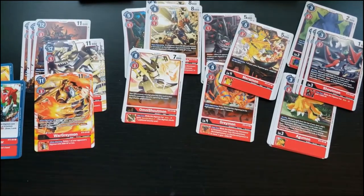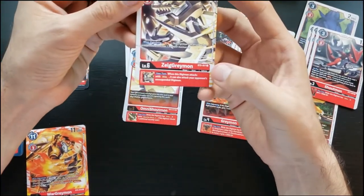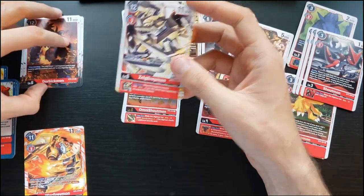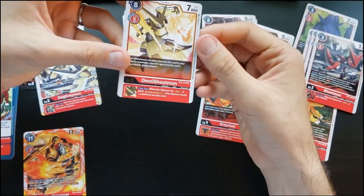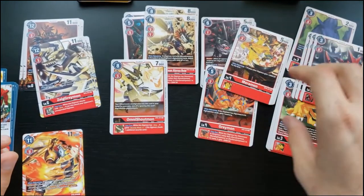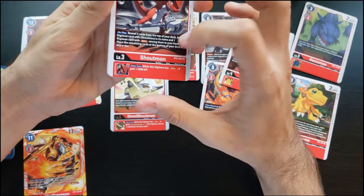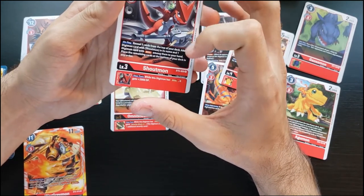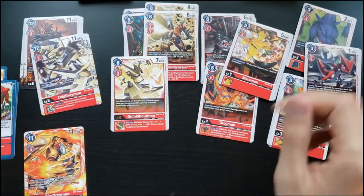The Shoutmon line fuels ShoutmonDX: ZekeGreymon says if you have Blitz you can attack an opponent's unsuspended Digimon. ZekeGreymon has Blitz and is a mega. OmniShoutmon lets Shoutmons digivolve directly into it at level five, and if it has Blitz it gets Security Attack plus one — so if you get all three stacked, you swing pretty hard. Shoutmon itself, while it has Blitz, gets stronger; on play for three, reveal five cards, add one Digimon with Shoutmon in its name and one Digimon with Blitz to your hand.